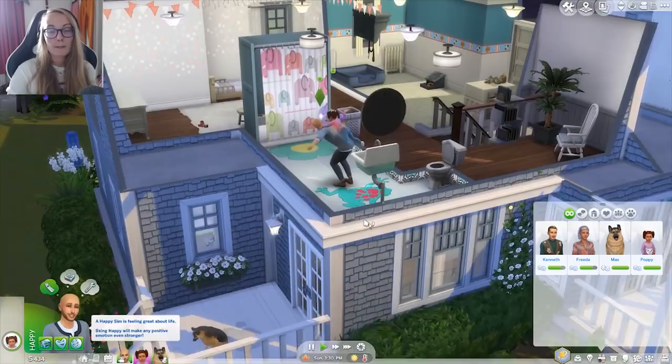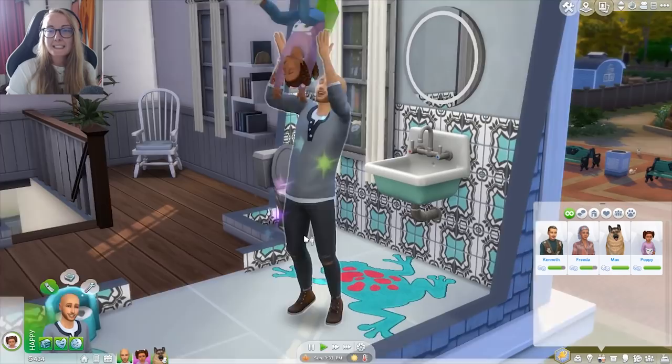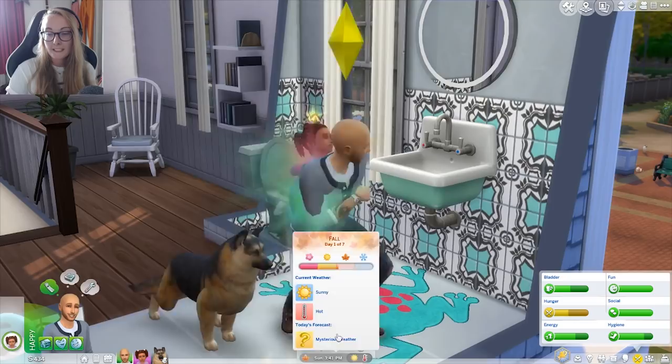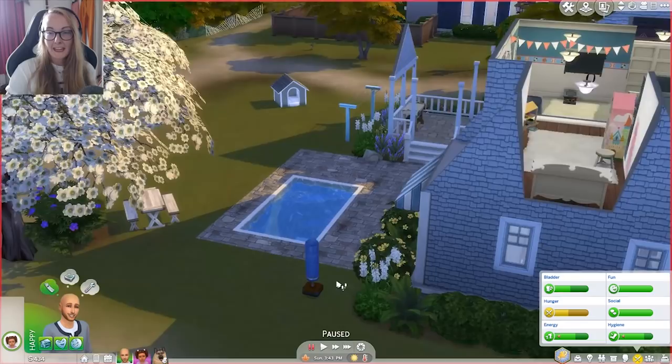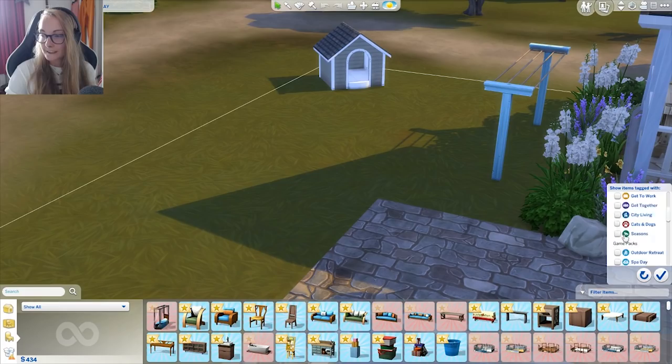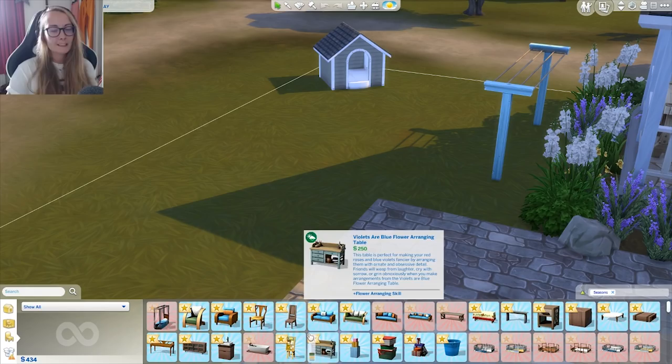I come upstairs and he's currently playing with Poppy — this is so freaking cute. It's very hot and sunny right now, which means I want to buy a paddling pool. Let's see how much the kiddie pools cost. If we go to Seasons in the build catalog, there's a water balloon bucket but I don't think toddlers can take part in water balloon fights, so let's not do that.